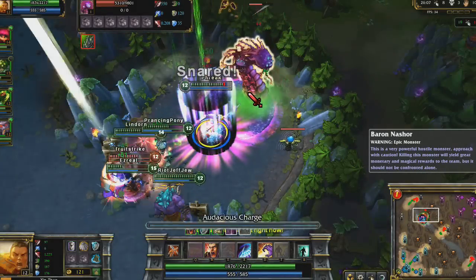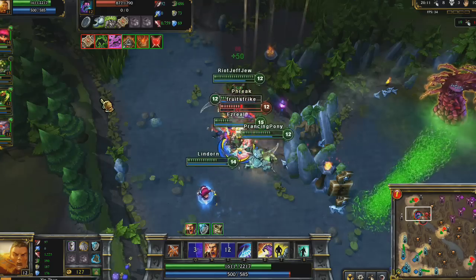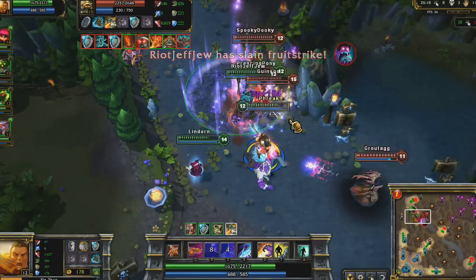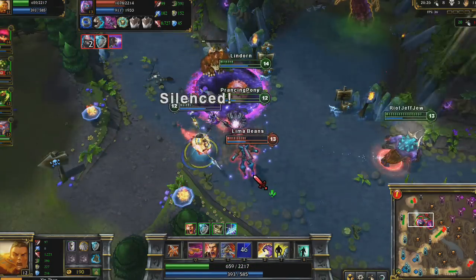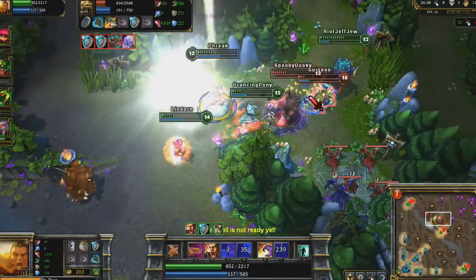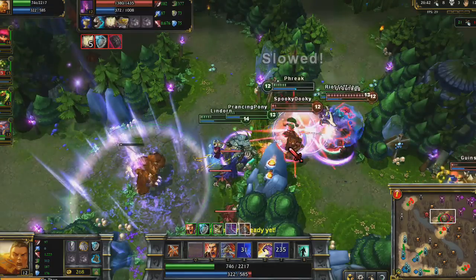We get ganked while attempting to kill Baron Nasher. I use Audacious Charge to slow him for my team, and wait to use Crescent Sweep until I can hit at least 2 targets. I help keep Malzahar disabled with Three Talon Strike. As we chase our opponents across the map, I flash to use Randuin's Omen, letting us catch up to Malphite a little bit easier.